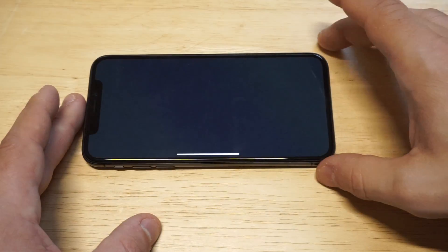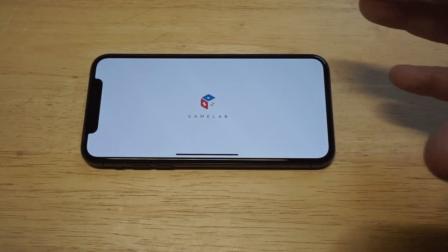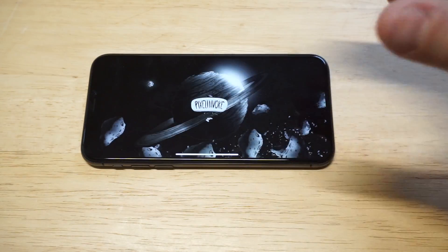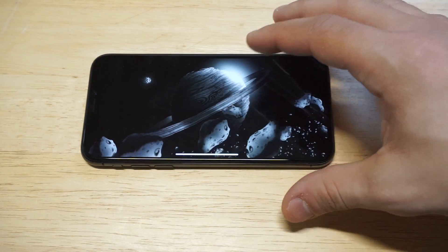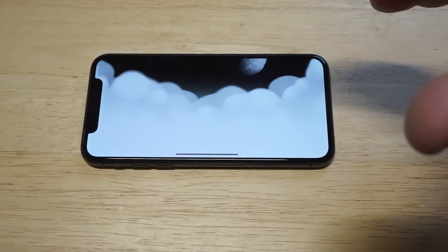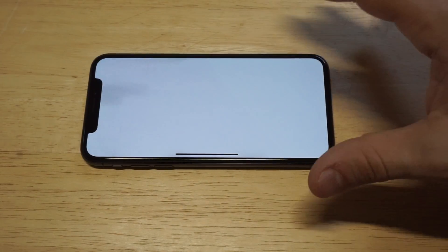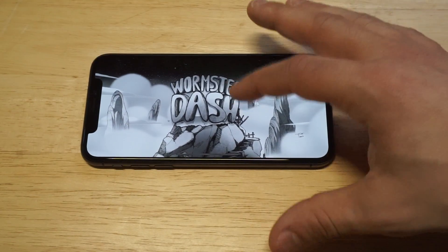All right, the next one we've got here is Wormster Dash. Everybody on the channel has loved this game. It's literally a game where a giant worm is trying to kill you at all times — very cool idea for a game. The giant worm will freak you out when you're playing it. When I first played this game it scared me a little bit. The worm's really big, and it's kind of funny — you start the game off just sitting down chilling, and then all of a sudden this giant worm starts coming after you. It's pretty nuts.